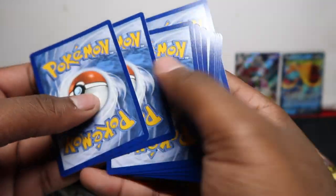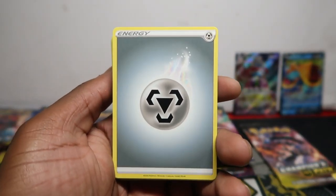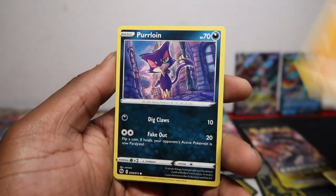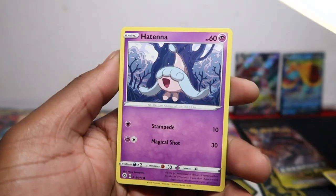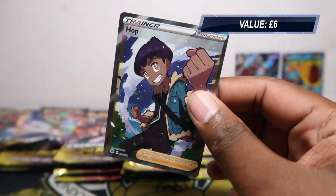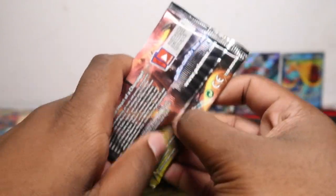We'll try opening that way so we don't see the card on the side — because usually we can see on the side 'oh it's a rainbow' or 'it's a full art.' This way we have full suspense. I saw something but I don't have a clue what that was. Rotombike, Sonya, Machop, Perrserker, Scraggy, Full Heal, Hatenna — and just a Hop full art! I was getting excited there. A Hop full art — at least we got a nice full art.